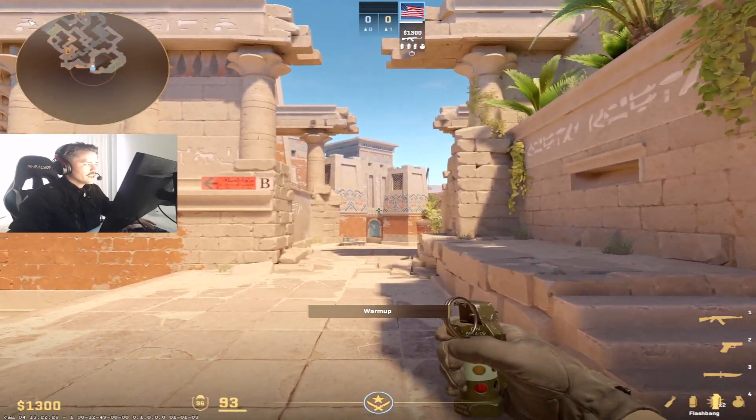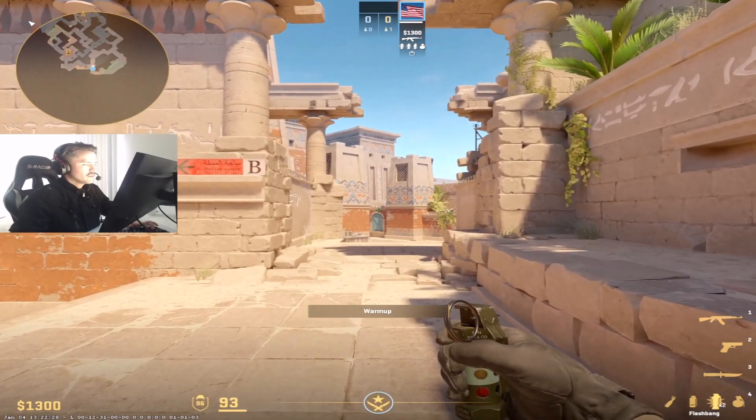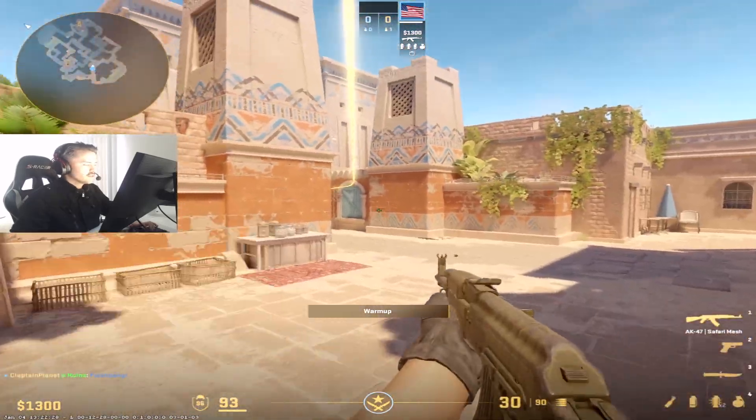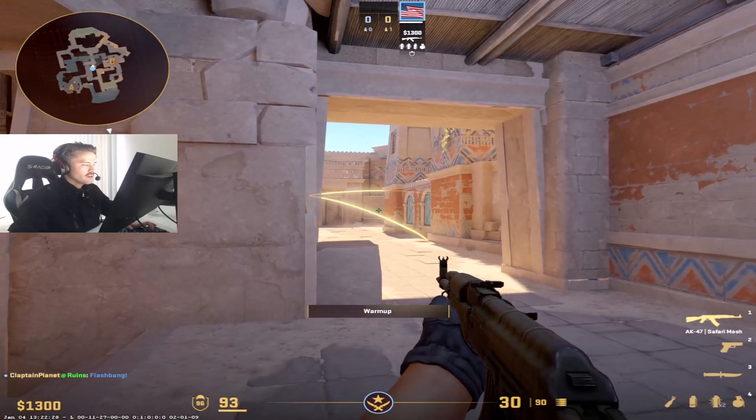Hey gang, I want to show you guys how to properly flash middle when you're coming up mid on Anubis and you're playing T-side. I actually used to think you basically just aim at this door as you get to the stairs, which is still a good flash, because that flash will blind a guy if he tries to be right here or swing out mid.